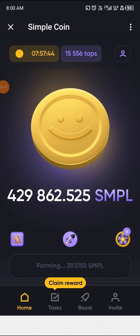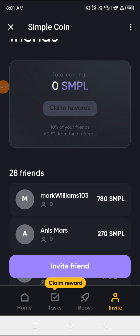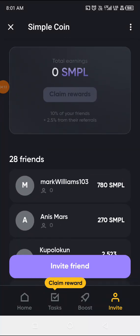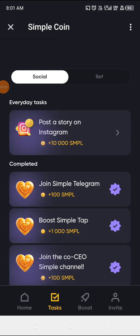Let me go and check my friends to see if some of their activity has also given me some SMPL. I'll click on Invite. I don't think I have anything here — if I had, that zero SMPL would show some figures. I've got about 28 referrals. If there is anything to claim, let's go and claim in the task session.